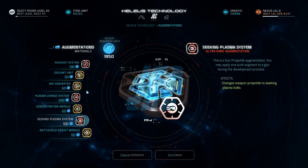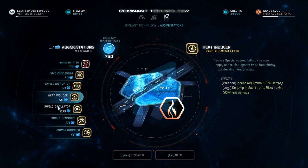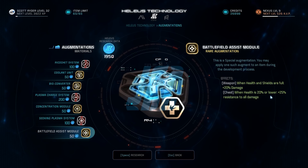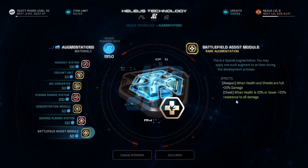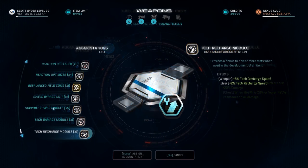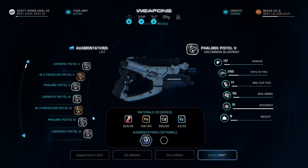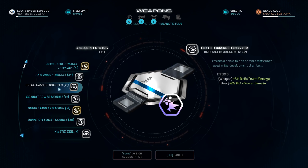Be careful on how you use some of these augments because they react differently depending on whether they're on a weapon or a piece of armor. Some can only be used on weapons, some only on armor, and some can be used on both. Like this Battlefield Assist Augment: on a weapon it grants 20% extra damage while at full health and full shields, but when crafted into a chest piece it gives you damage resistance when you're at low health. To use an augment: research it, then head to the specific item you're about to craft. Click on the bottom circle and your newly researched augment will show up. Select it, craft it, give it a name, and it will be put right into your inventory.